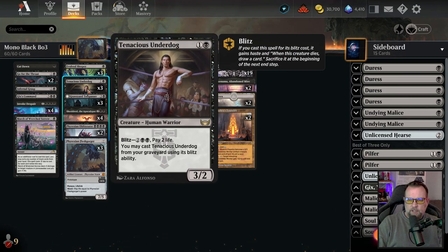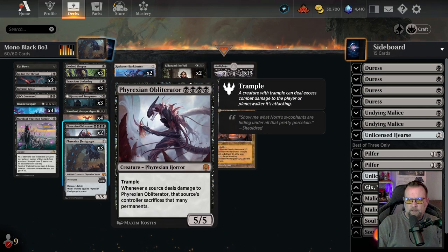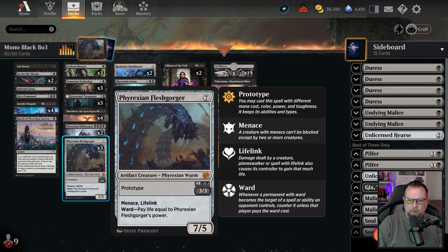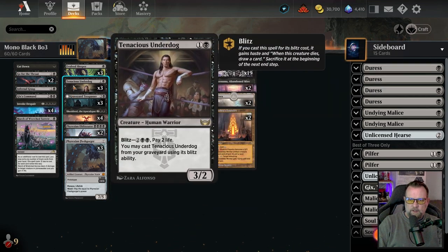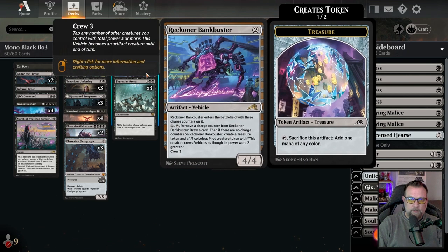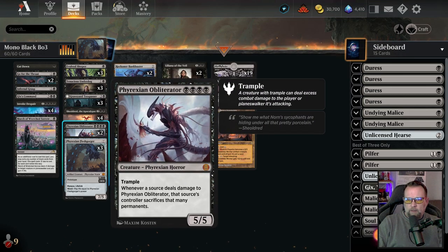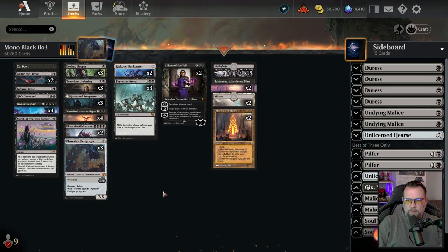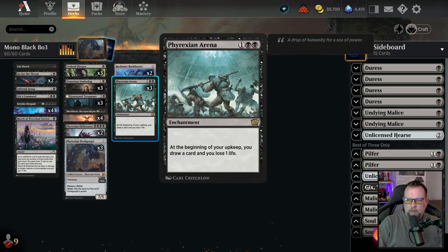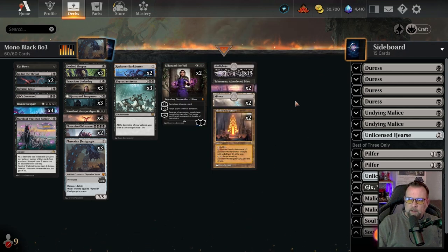Invoke Despair is in there for our creature package. We've got three Evolved Sleepers, three Tenacious Underdogs, three Graveyard Trespassers, one Shielded Apocalypse, two Phyrexian Obliterators, and three Flesh Gorgers. The reason we run three Flesh Gorgers, three Graveyard Trespassers, and three Tenacious Underdogs is to help crew up our Bankbuster if we can get in early damage cheaply. Shielded will crew it up, Phyrexian Obliterator can crew it up, and you can even evolve Evolved Sleeper to a point where it can crew up the Bankbuster as well.